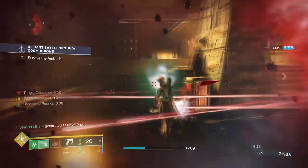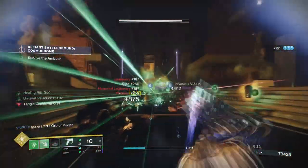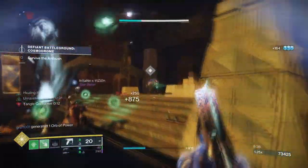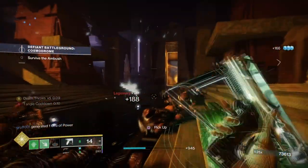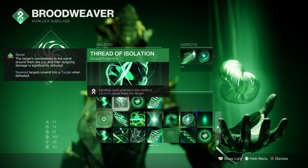Not only are our grenades going to create Threadlings, but also our Rifts and weapons will be creating them as well, and all of them will benefit from the exotic effect once in action. The simpleness of the kit allows players to have more freedom when it comes down to the mods and even weapons being used, since you're not being tied down just to one method alone. Your fragments should be the following: Thread of Rebirth allows strand weapons a chance to create a Threadling on kill.